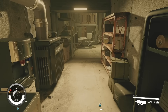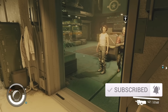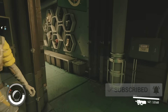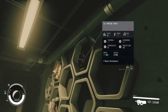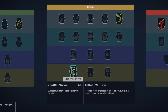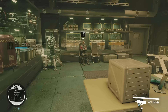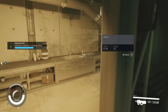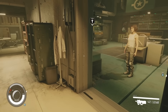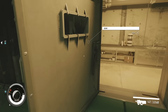In Starfield, you can steal anything you want from a vendor's shelves and displays by literally making them run away from their shop. This is one of my favorite tricks, and it's all possible thanks to the Manipulation skill in the social tree. The Manipulation skill turns most NPCs into mindless followers, letting you direct them to go pretty much anywhere you want — including away from their shop so you can steal all of their displayed items.